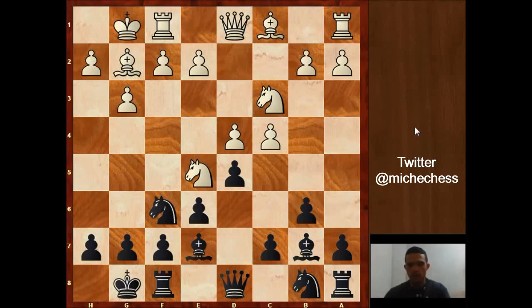Nimzowitsch plays c6. It's a little passive, we could say, but also solid — protecting the central pawn. The problem with this move is that it's blocking the bishop and the knight. But at least the central pawn will be very well protected.